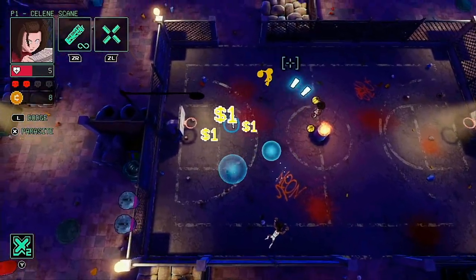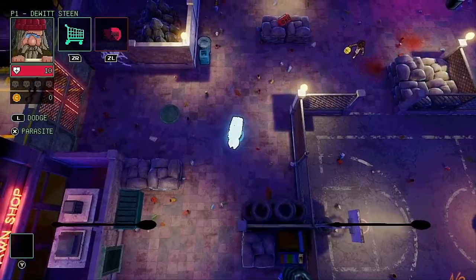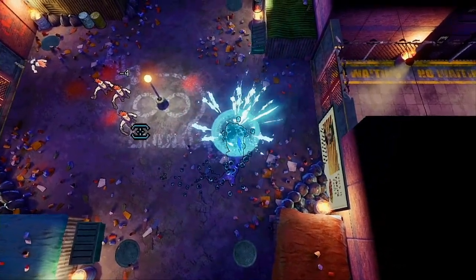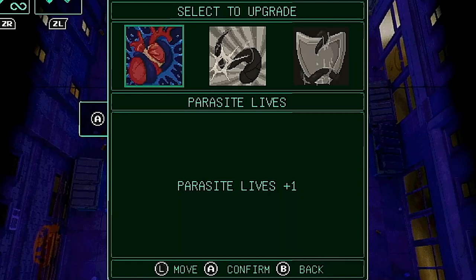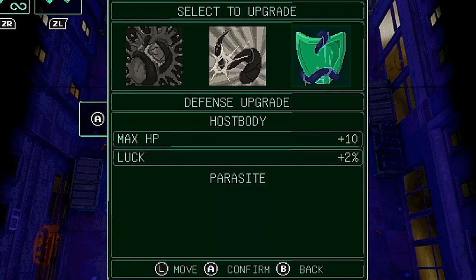If the health of your host falls to zero they'll die and you'll be ejected, returning to parasite form. You can also manually exit the host by holding the X button on the Switch version. Should you take a hit in parasite form then it's game over. However, you'll find upgrade puddles at random as you clear areas, which can be absorbed to upgrade one of three stats: parasite lives, attack upgrades, or defense upgrades such as max HP, movement speed, or dash distance.